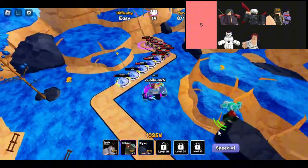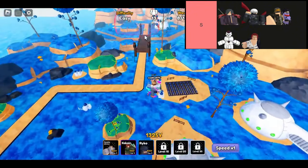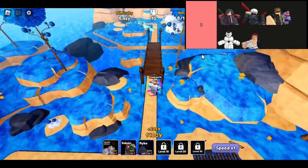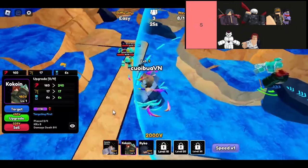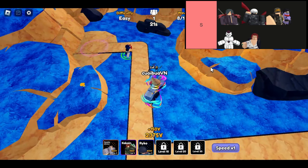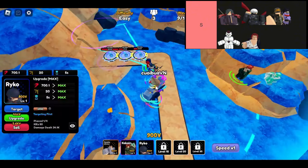Moving on, we have Freeze Final. This guy is a serious endgame powerhouse. As a hill unit, he brings a multi-hit attack to the table, along with extremely high range and a large AoE. What really makes Freeze Final stand out is his attack channeling, which practically makes his seconds-per-attack feel non-existent. If you're looking to shred through shields and deal massive damage, he's the ultimate choice.